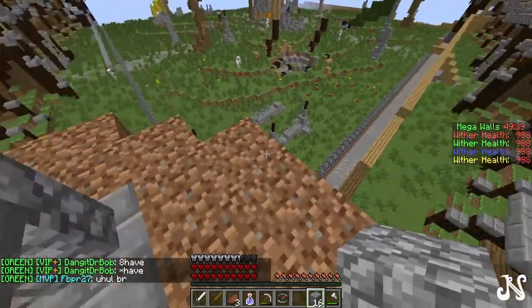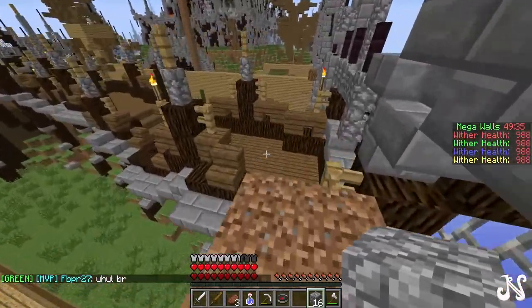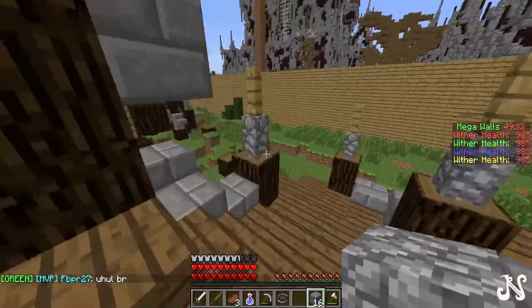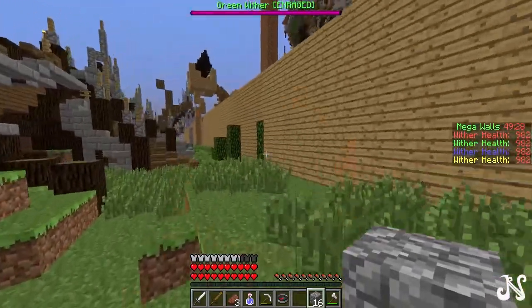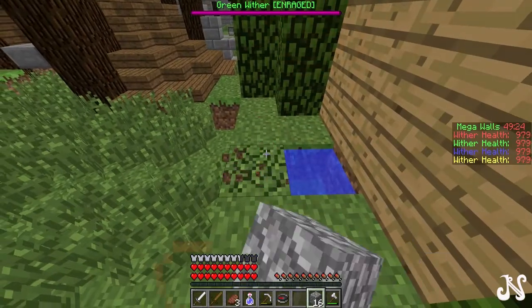Our trench is not that impressive, it's only two blocks wide. But what we lack in trench we gain in wall — we have another wall on the inside, so if enemies breach the first wall they've got another one to face.